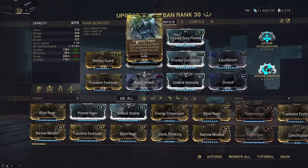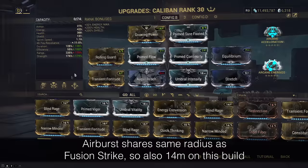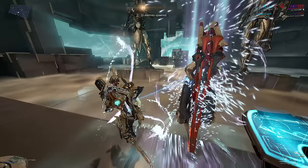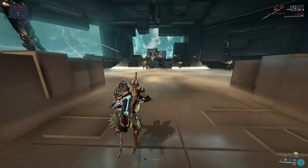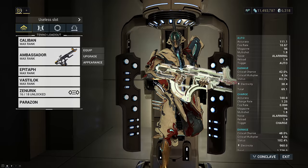If you're still worried about energy, I'd recommend dropping Overextended for Augur Reach, then drop Blind Rage for Umbral Intensify, and use rank 6 Transient Fortitude instead of max rank. Strength will still be at 179% before Growing Power and efficiency will be up from 55% to a neutral 100%. You also gain 10 more duration to 138%, but your range is cut to 175%, so it's a little iffy — feel free to try it. The other arcane can be Acceleration or whatever supports the build. About his three: the Conculysts make it so you don't have to regenerate all shields with Brief Respite or Augur in one cast. The three-second iframes from Rolling Guard is more than enough for shields to regenerate so long as you cast an ability to immediately regain at least one point of shield.